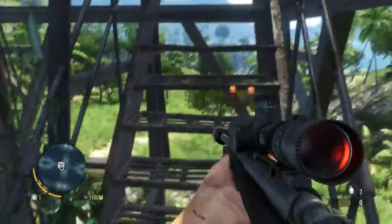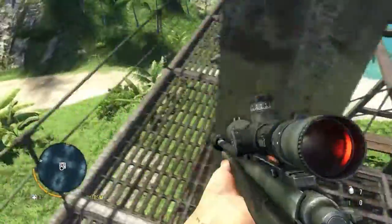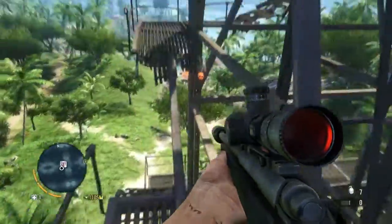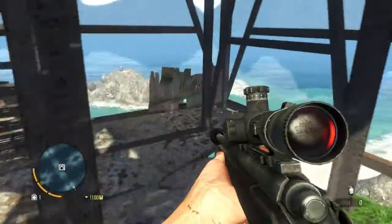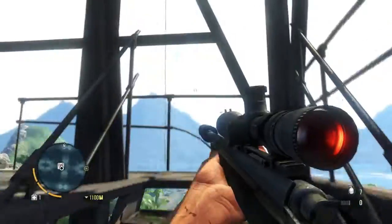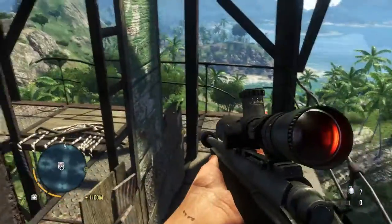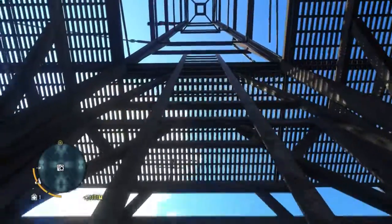Let's try this again. Clamber up to here and then this way up to there. The jump mechanics in this game are so funny — I just don't like any time I have to jump, except for these weird rope jumps. They're always guaranteed. Ladder. Is this the one right to the top? Yes it is. So this is another radio tower disarmed.